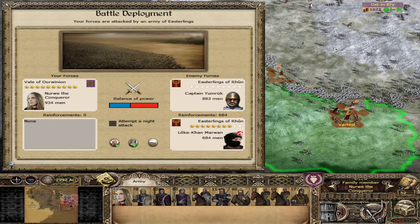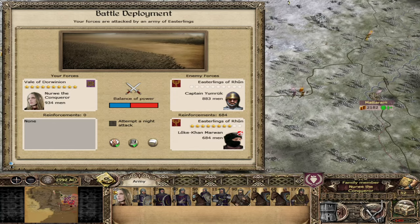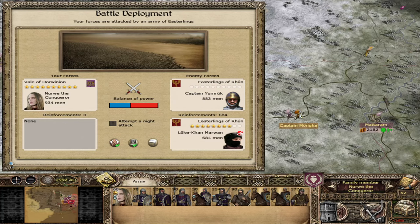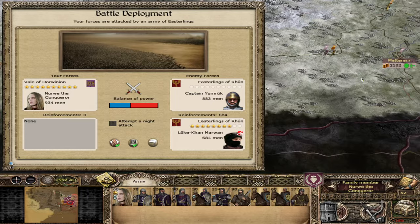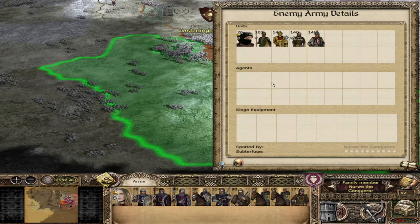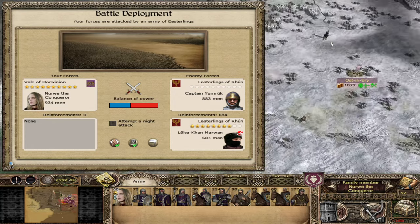Hi guys, welcome back. I am Red Zed and today we are continuing our Darwinian campaign in Divide and Conquer. Last time we had our first real setback with Edwardin's gamble against Captain Mongke — a really strong force we had to fight — and we lost, but luckily they ransomed us back. We kept Edwardin at least. For this second battle we have Norway fighting Captain Yumruk, who has some Loke Gambrim and Loke Flagrim, but only one Dragonrider. Norway the Conqueror — what a fantastic name — let's get going.